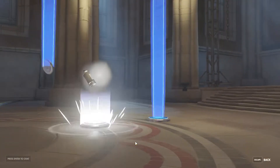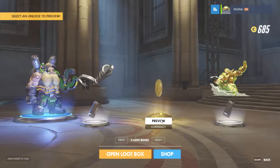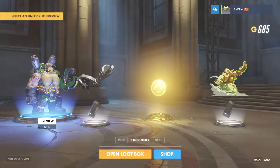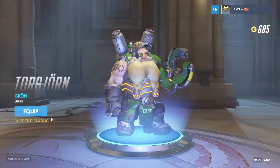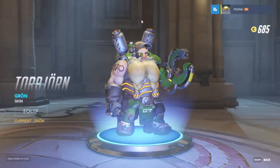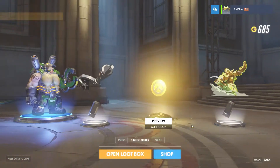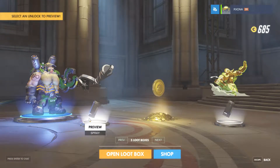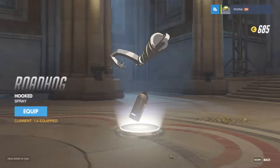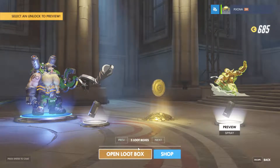Well, if I can get a thousand coins I'm gonna buy the Mei skin I want. Torbjorn - or whatever his name is - I don't have a skin for him, so like all the others I will equip it. How much did we get? 50 - that's fine. What is this? Oh, it's a spray. It's a Roadhog spray with the little hook and stuff. Nice. Let's move on to the next one - we got five left.